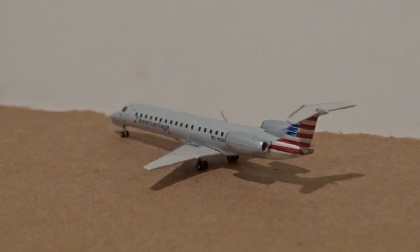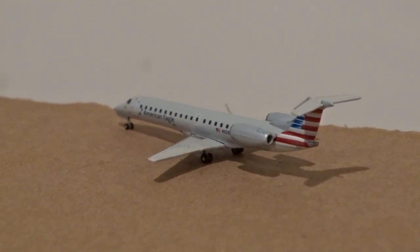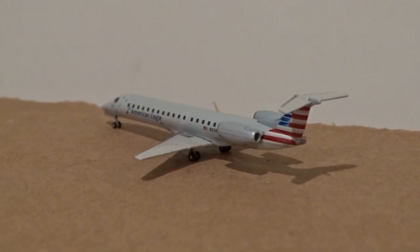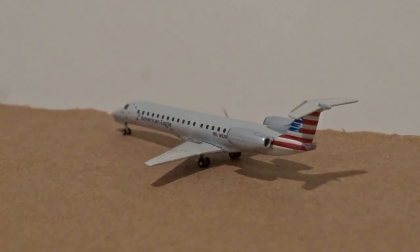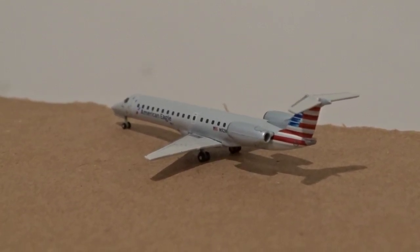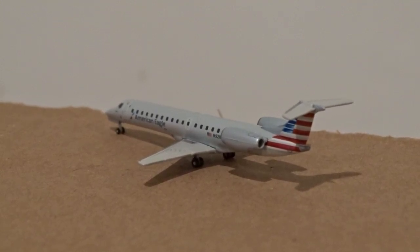We've got some departures for runway 22 left and also 28 right. The first one is a 22 left departure — American Eagle ERJ-145 operated by Envoy Air. There's only about a little over a month actually until these are completely gone from Envoy Air. Either they'll be retired completely or the majority will get transferred to Piedmont Airlines, but Envoy Air is going to be ending their ERJ-145 operations in May.